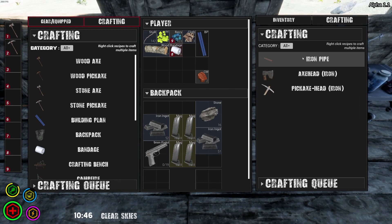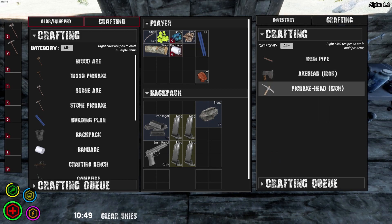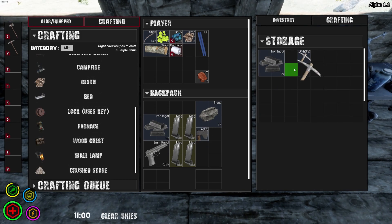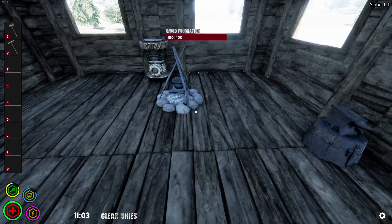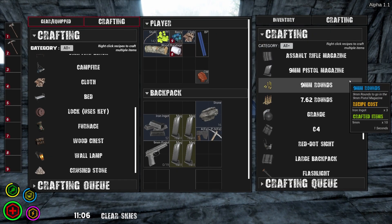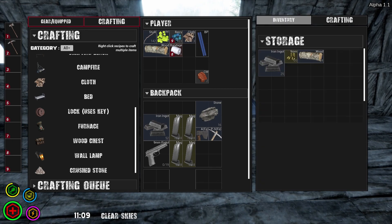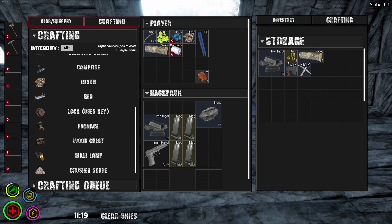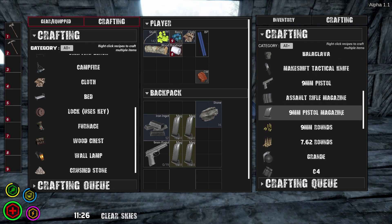Let's split these and throw them in the anvil. Making an iron axe head and a pickaxe head. Let's drag the heads over to the crafting bench — iron pickaxe takes tin, wood, and the head. I've got plenty of wood. Let's get our rounds and make sure all my clips are full.